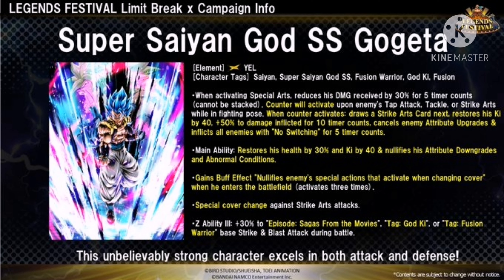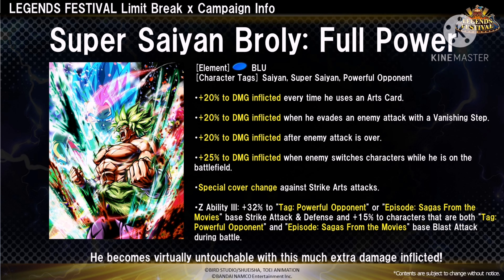He is like Ultra Instinct Goku but he has more activators — while Ultra Instinct has two, he has three. Special cover change against strike arts, like that thing where he does that kick to Broly. His Z-ability at 30%: Episode Sagas from Movies, God Ki, and Fusion Warrior get strike and blast attack during battle — so he actually buffs Episode Sagas from Movies, God Ki, and Fusion, which is good.